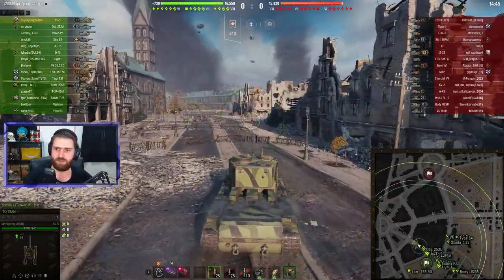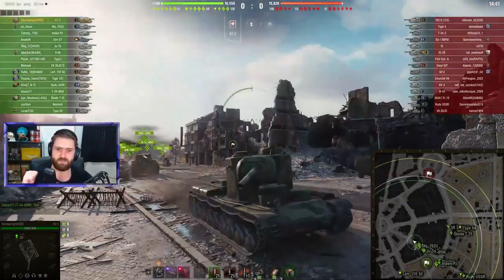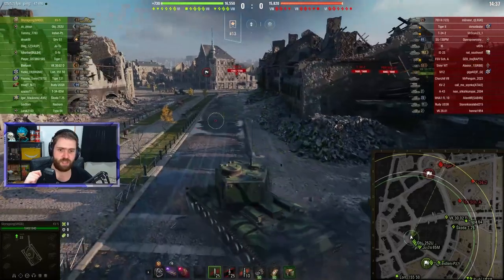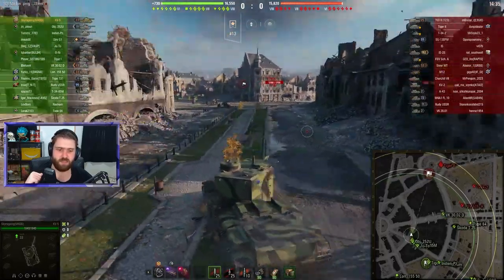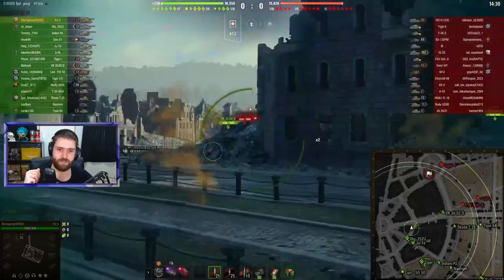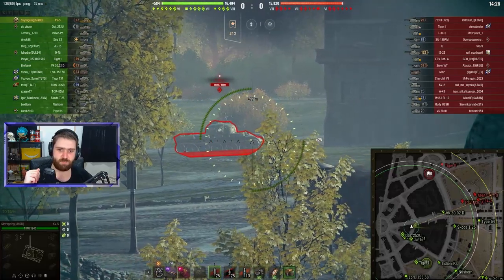Sky Raging is going to go with Vents, Bond Rammer, and Bounty Turbo Charger, and they have Mila Jovovich as the commander apparently — so I guess they really like their KV-5. In this battle, very nice matchmaking — tier 6 and tier 7 vehicles. It's definitely what you like to see when you queue in your tier 8 heavy tank, especially those premiums where you can make a bunch of credits. Sky Raging is going to show you exactly how much damage and how many credits they can make in such a matchup.